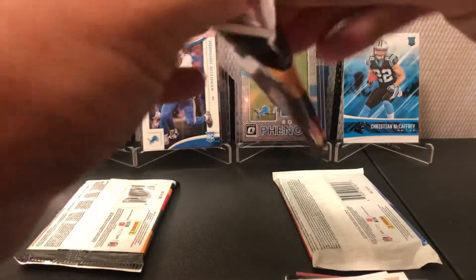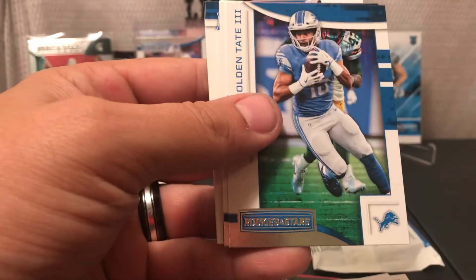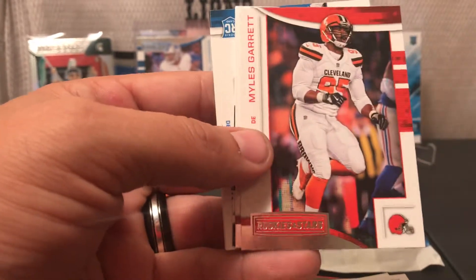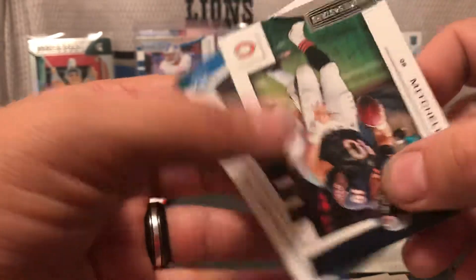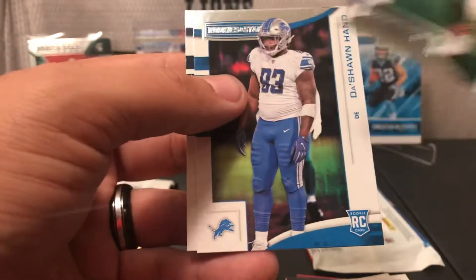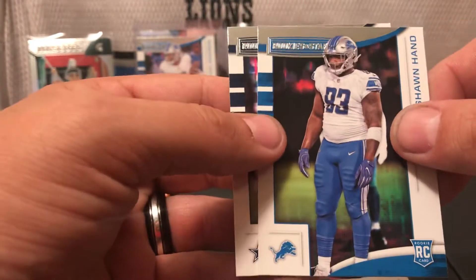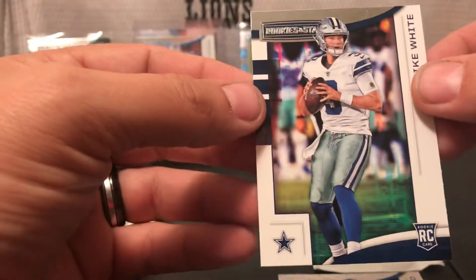Down to the wire on 2018. Kelvin Benjamin, Todd Gurley, Matt Ryan, Colin Tate — no longer a Lion — Nathan Peterman, Myles Garrett, Larry Fitzgerald. We have a Mitchell Trubisky rookie now. Deshaun Hand — I saw the Lion logo and was like we got another one, but it's Deshaun Hand, we'll keep that aside. And Cowboys Mike White. Saving the last 2017 pack for the very end.